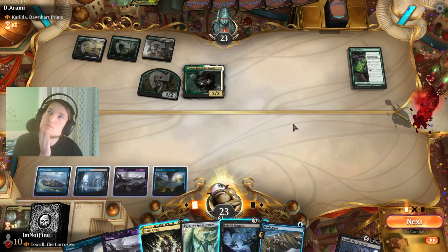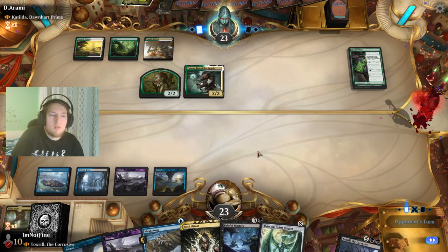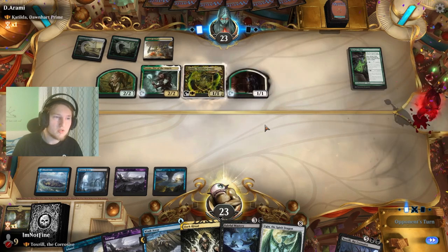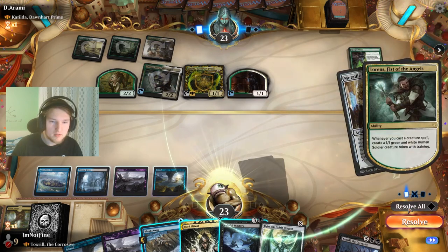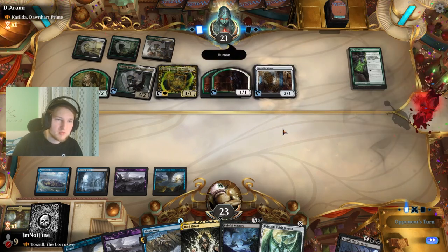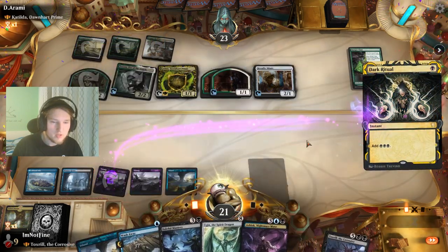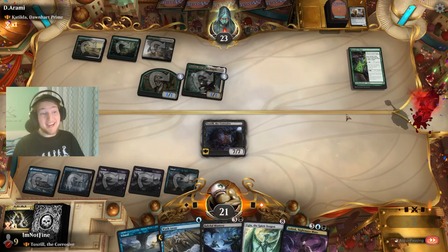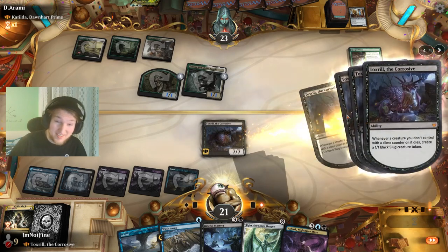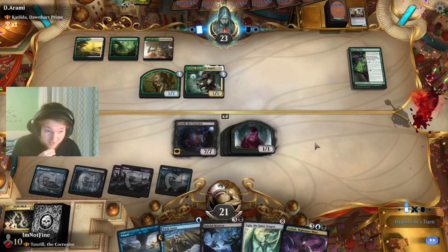Then this becomes a 1/1. It's risky but not that risky — especially because I have an Ugin backup. It's greedy, but I think I can just ignore the tokens for now. They have two more mana up. Metallic Mimic sure — that won't help them too much here. And we just Dark Ritual Toxril into play. Pass turn — we wipe their board. And how can you recover from this, opponent? I don't see a way.